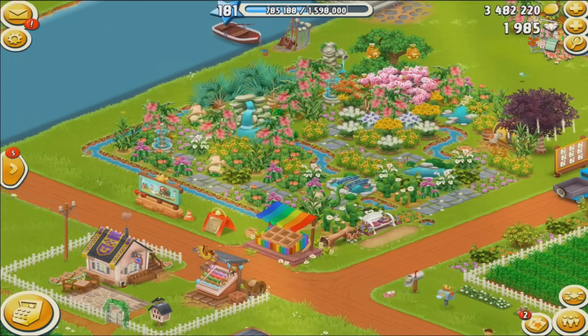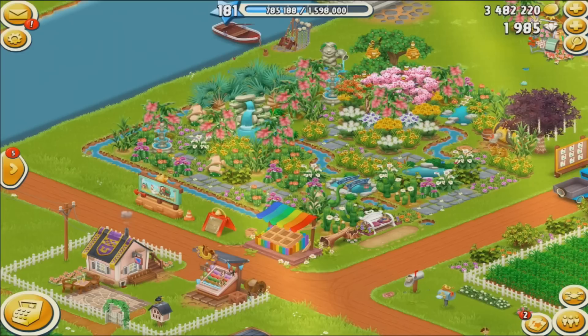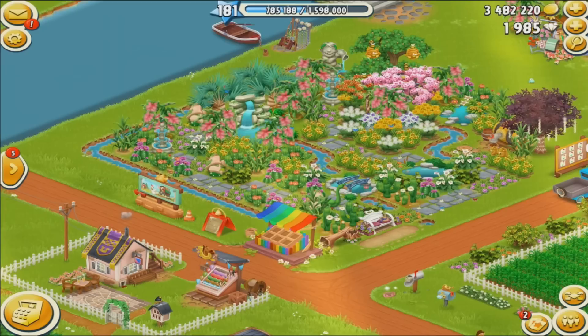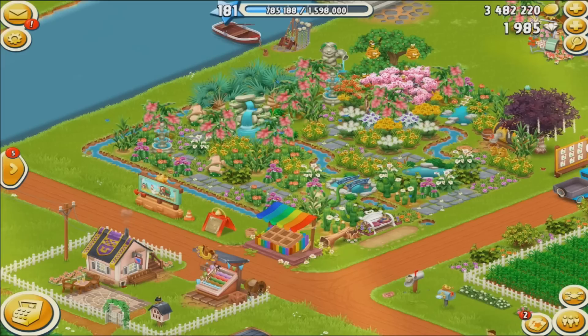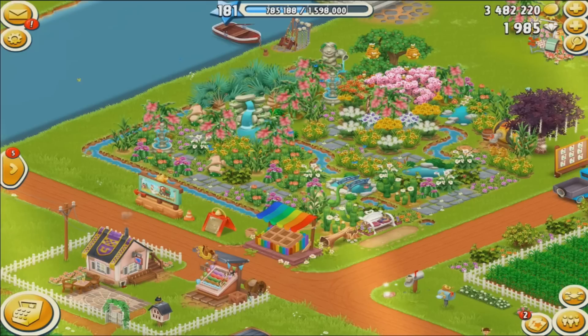First things first, the most important step is making sure that your main farm is connected to Supercell ID. Supercell ID basically ensures that you cannot lose your farm. It is connected to an email address and as long as you have access to that email address, that farm is safe and secure. You can play with that farm on multiple devices, get a new phone, re-download the game, and get your farm back. You cannot have multiple farms on one device without having Supercell ID, so first you need to make sure you have it on your main farm.